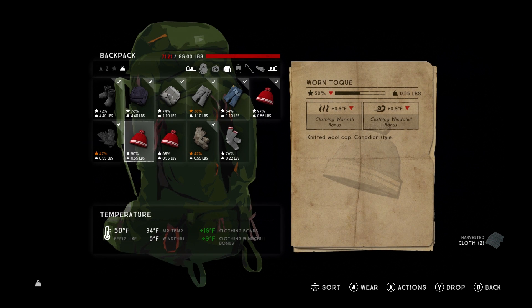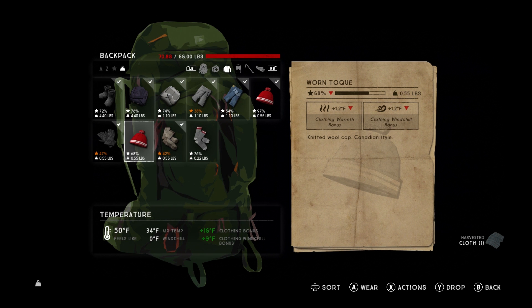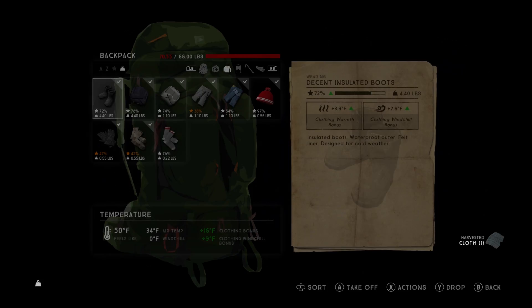We're going to try to repair most of the clothing we already have and harvest some of the stuff we don't — that should help with weight too. You don't want to be out there being too encumbered. We got two more toques and then a pair of socks and I think we're good.